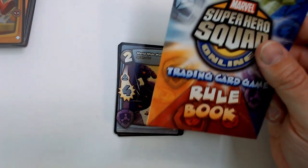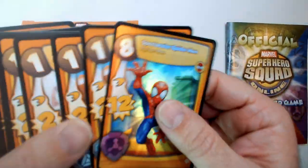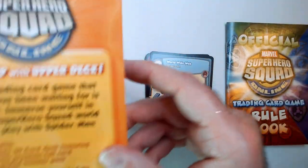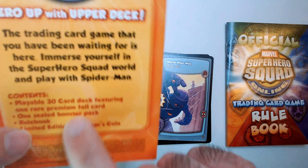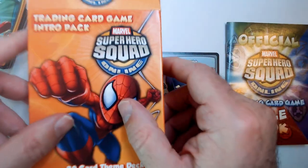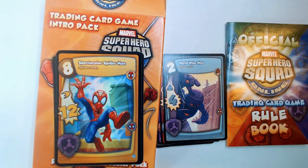That's a quick unboxing of the Spider-Man starter deck. So if you see these at Ollies you should get these - starters are always the same, should be - and then you'll get a random booster pack that may be different than that one. It features one rare premium foil card, so maybe not Spider-Man, it's not foil on each of them. I might grab another one to see to compare. And a limited edition collector's coin - it's cardboard but it's pretty sturdy. Thanks for watching, have a good day or night wherever you are.